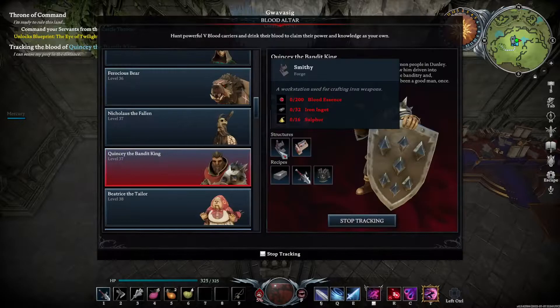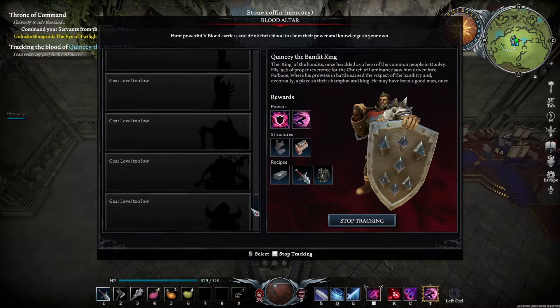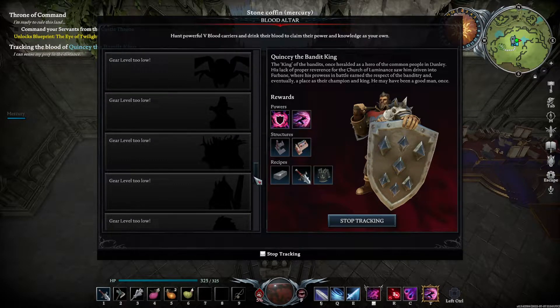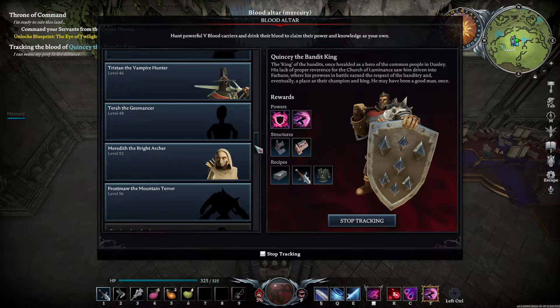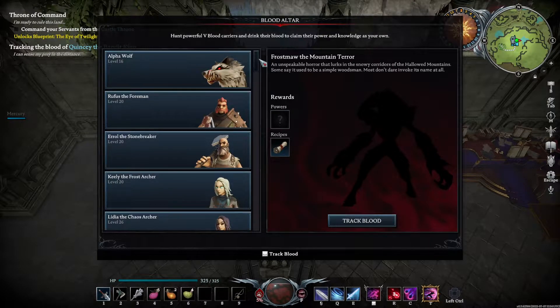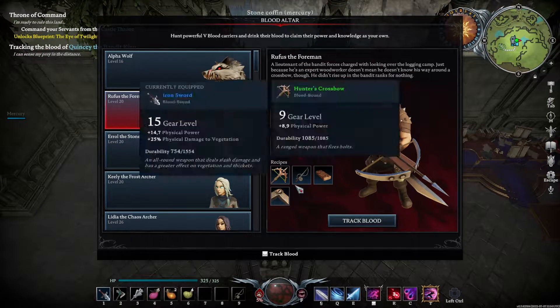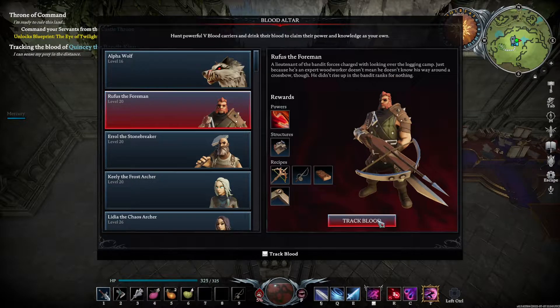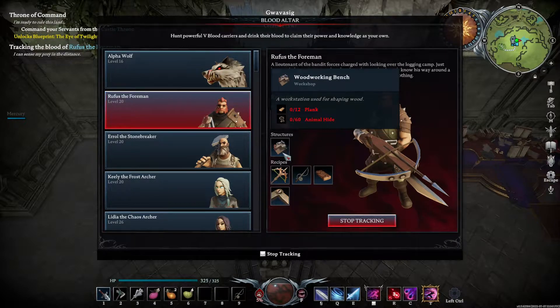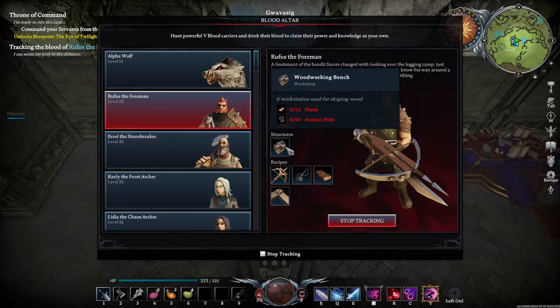Let's first look at some of the bosses over here. This is a giant list. I don't want to spoil it too much, but there are some bosses I haven't even seen myself. When you first go out, you'll see they'll have powers, recipes and items they will drop — or more like unlock — for you. So as soon as we go and track this guy, Ruthus, and kill him for the first time, we will get these powers and these structures will unlock for us.